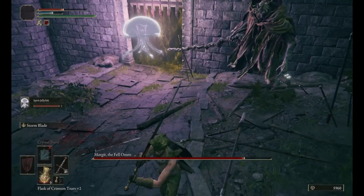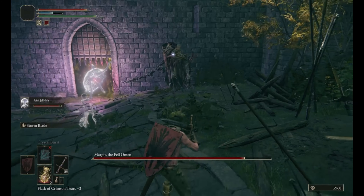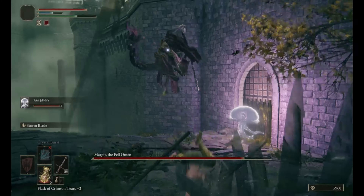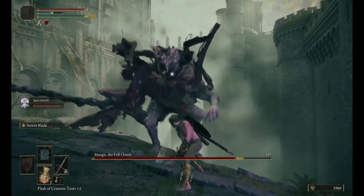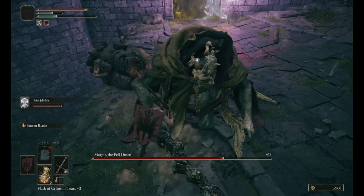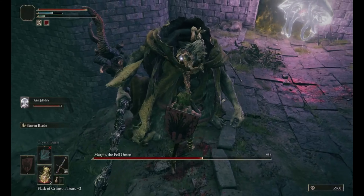Once you do, it will likely circle back around and attack you. Draw his attention and retreat up into the boss area, ensuring of course you don't accidentally strafe off the edge of this precarious stone bridge. As you retreat, the Jellyfish will use its ranged attack to deal damage to the boss's back. Essentially you want to ping-pong Margit between yourself and the Jellyfish.